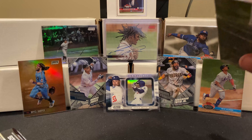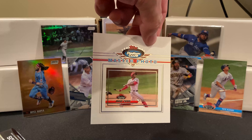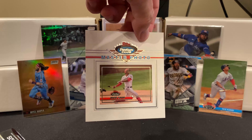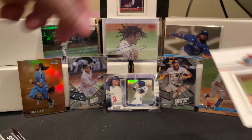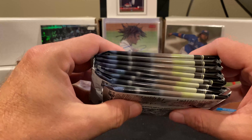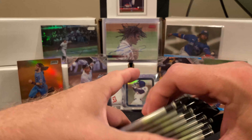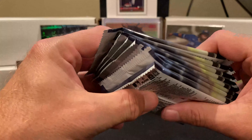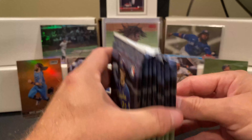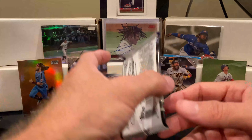First off let's take a look at our Masterworks — we have our one Soto. The thing I noticed is these packs feel a little thicker — I don't know if they're bent or not. The only way we can see is to start ripping into them, so let's go ahead and get started.